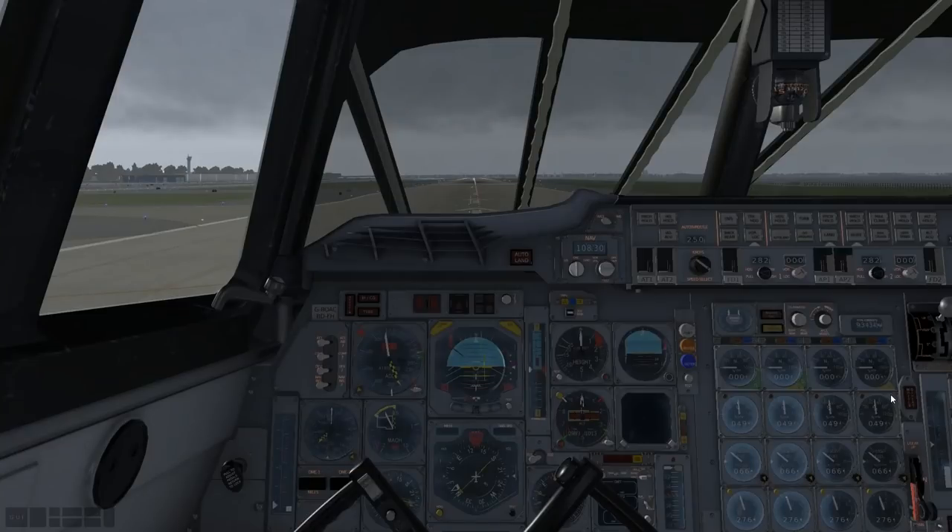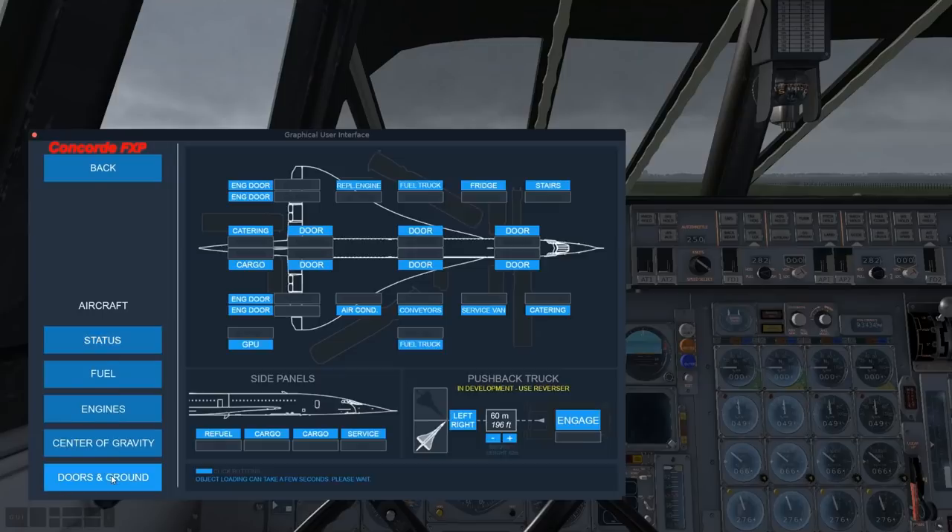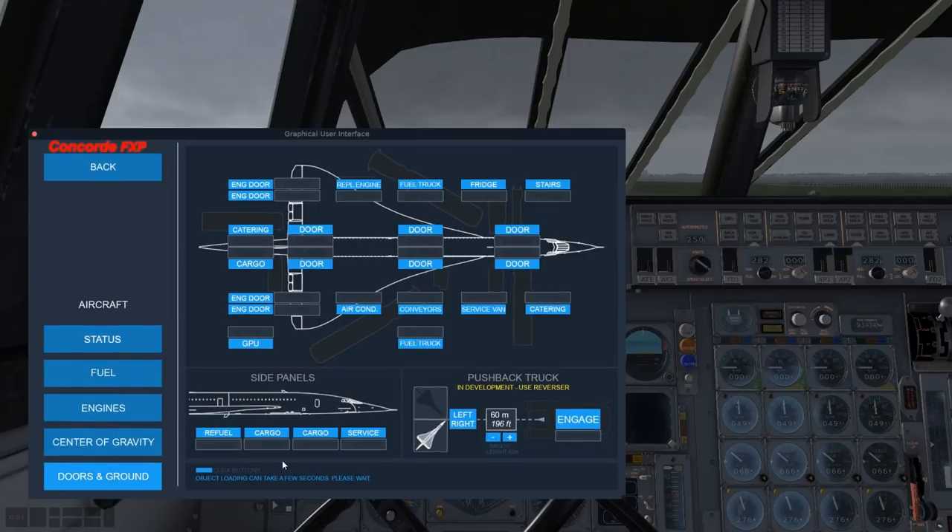The pushback for this has not been working. Better Pushback didn't function correctly, default Laminar didn't function correctly, and the built-in pushback is still in development — it says use reverser. I don't feel like doing that, so we're starting on the runway.